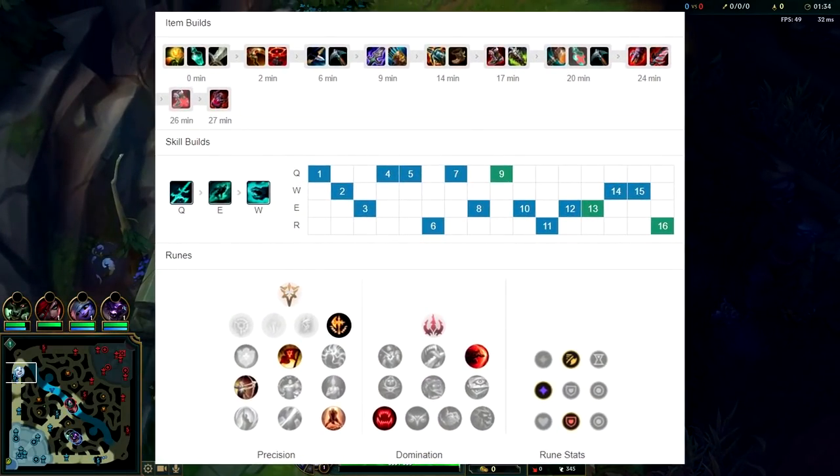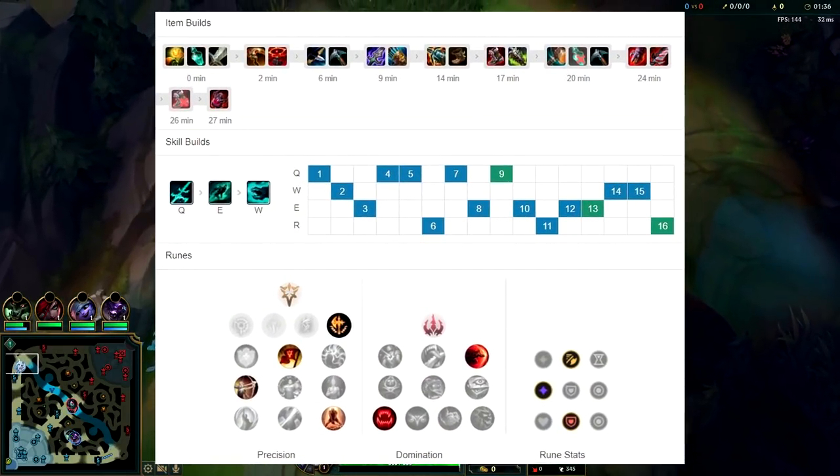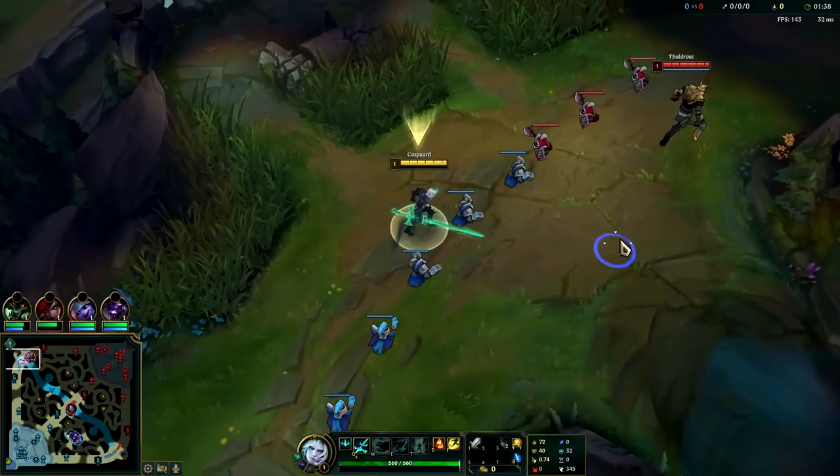What's going on guys, going to be showing you some nasty top lane Viego. Top lane Viego instead of Kraken normally goes for Bork, Rush Ender Kraken.